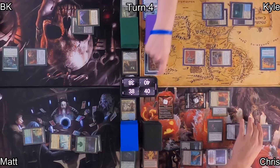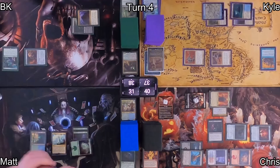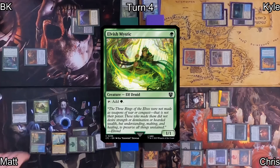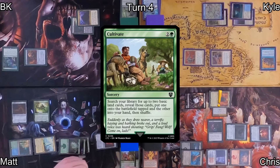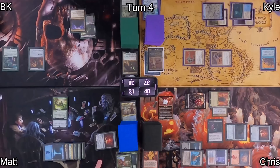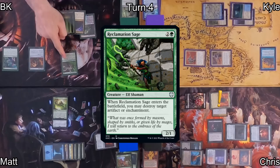Chris moves into combat, swinging Sauron at Matt and his army at Kyle. He doesn't want to wheel right now, so he passes to Matt, who plays Forest into Sol Ring — triggering Sauron — then Lightning Greaves, triggering Sauron again. He casts Elvish Mystic, which honestly offends me. He then casts Cultivate, finding two Islands. Chris got a much bigger Orc Army from all this, but Matt feels confident he can deal with it. Matt equips his Elvish Mystic and passes to me.